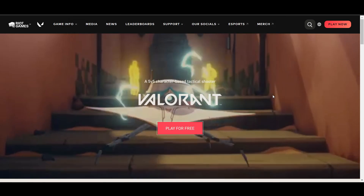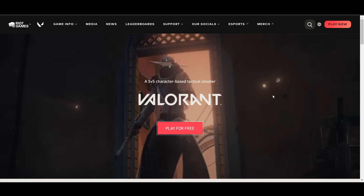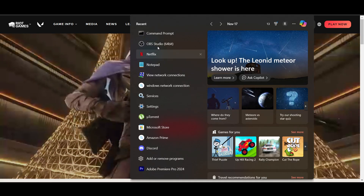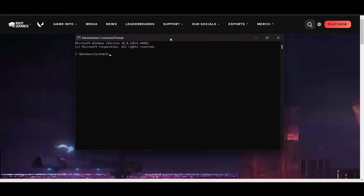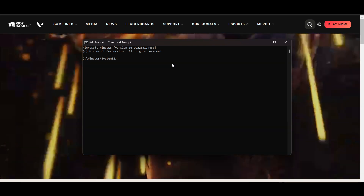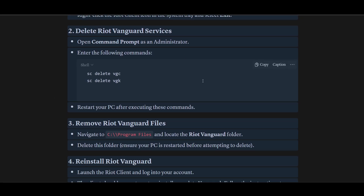The second step is to delete Riot Vanguard services. Open Command Prompt as administrator — go to the search bar, right-click on Command Prompt, click 'Run as administrator', and click Yes. Now watch carefully: you have to type and enter the following commands.